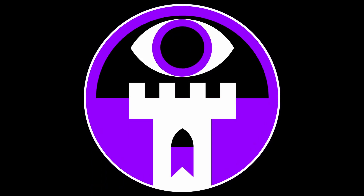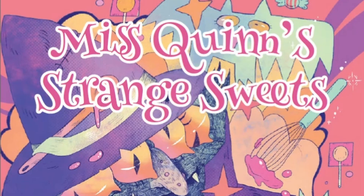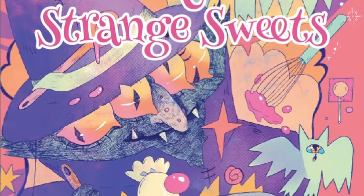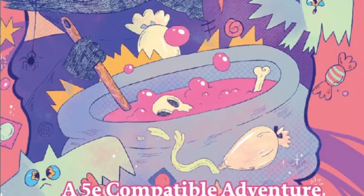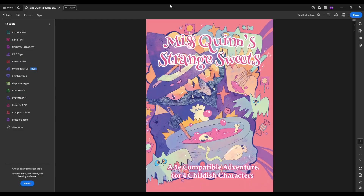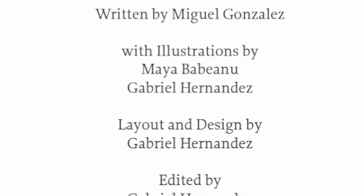Hi, I'm Gabriel Hernandez, and this is Watcher DM. Today we're going to cover the adventure guide for Miss Quinn's Strange Sweets, a 5e-compatible adventure for four childish characters by Miguel Gonzalez, with artwork from Maya Babineau and myself, Gabriel Hernandez.